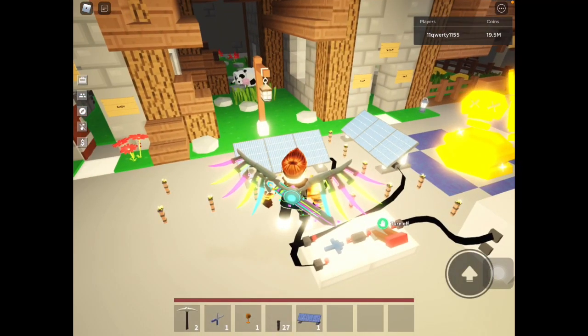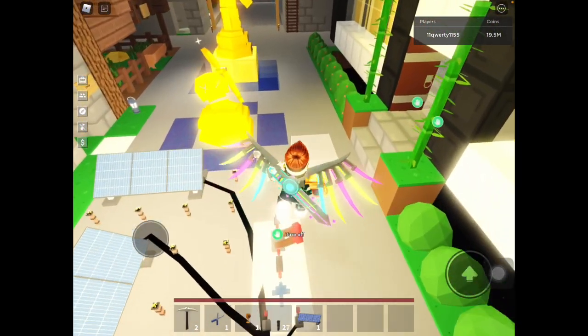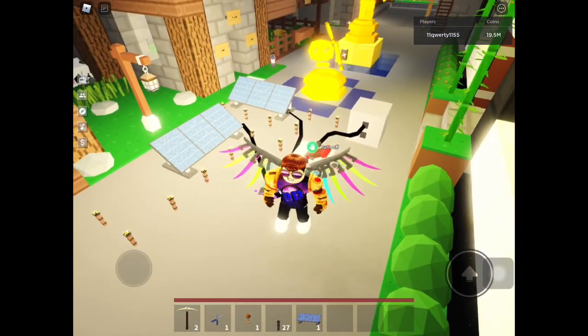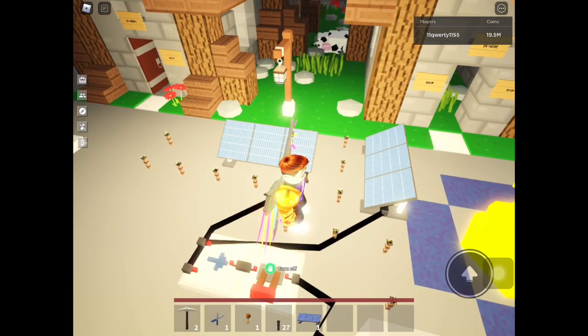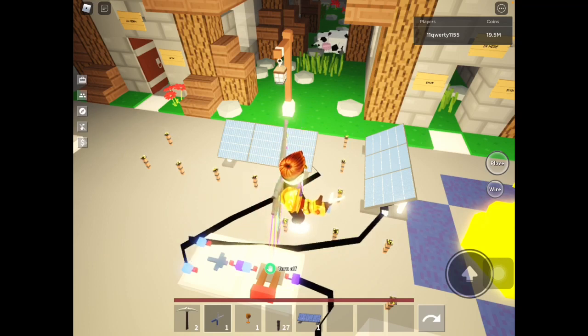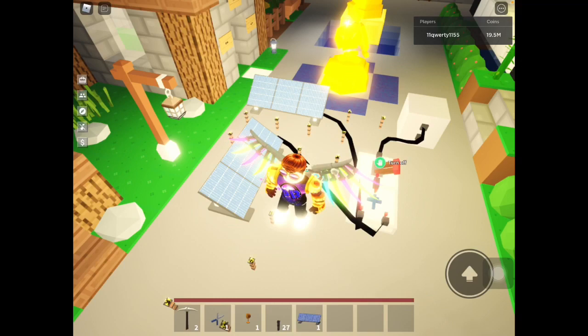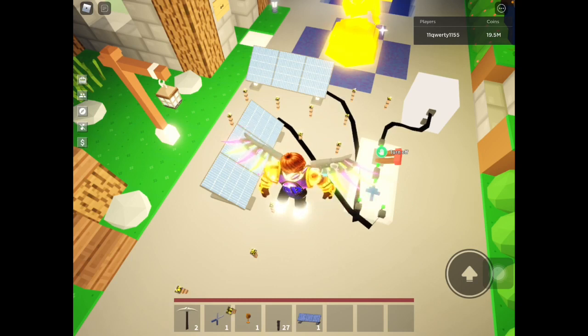Alright guys, the second one is really simple. All you need to do is put some solar panels around it attached to a combiner, a switch, and an LED. If you didn't know, if you put a lot of torches around the solar panel, it actually generates a bit of power. As you can see, I have a combiner and two solar panels. If you're using a laptop or PC, you can actually check and see how much power is actually generated, but I'm on mobile so I can't see anything. But if you put enough torches, your LED can light up and you can get infinite power. This only works when it's night, but in the morning you have the sunlight to generate power.